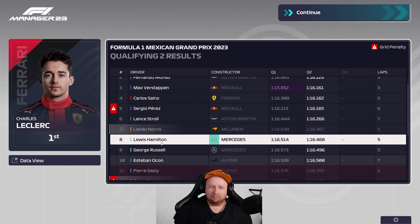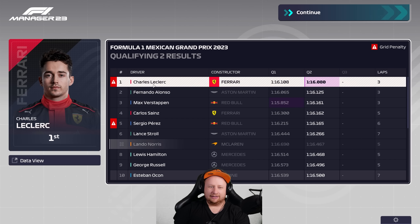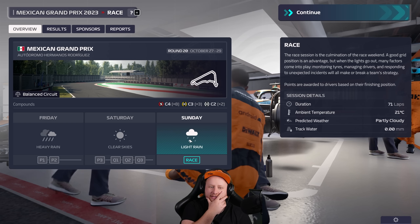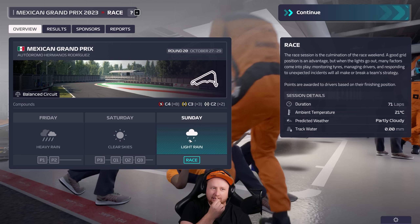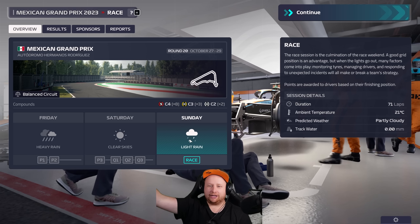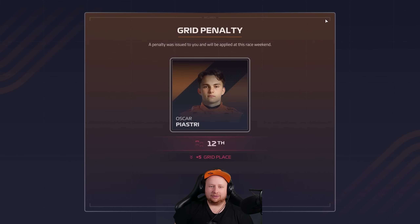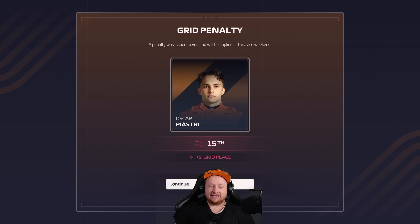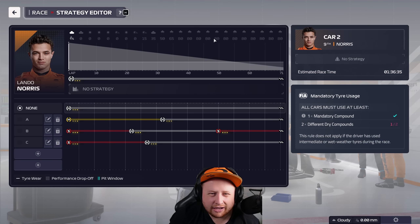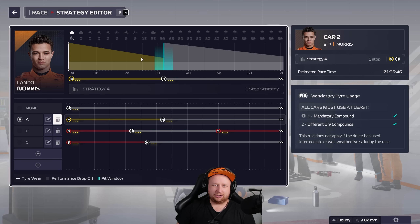Lando will take no further part in qualifying — he'll start P10 depending on where these guys finish. We're heading straight to the race now because there's rain coming. Sometimes a rainy race can nullify a grid penalty — if it goes from dry to wet early, there's an early change of compounds and we can win big. Rain is coming around lap 30. Lando starts P15, only five places back — not terrible.